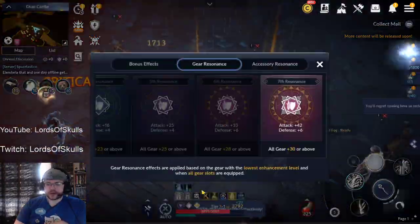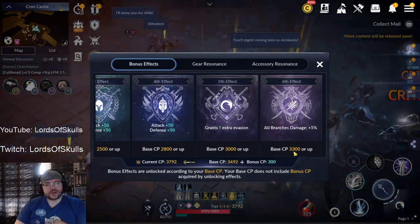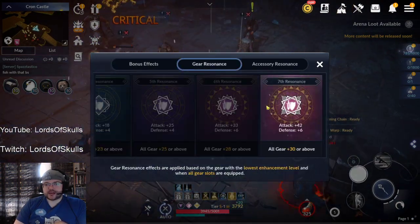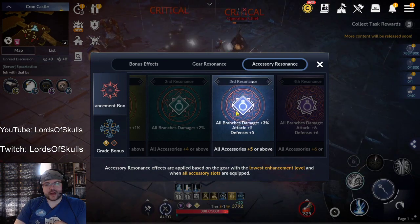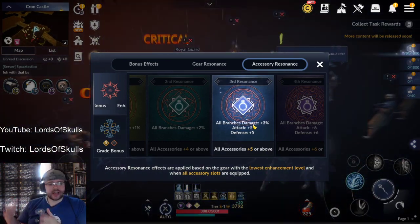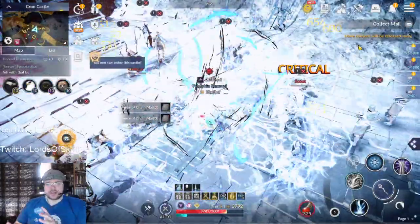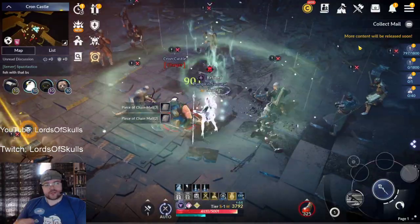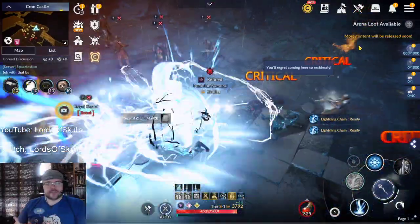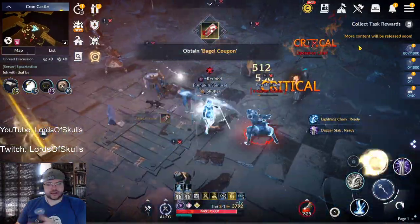Your other branch damage sources come once you hit 3,300 base CP — you'll get 5%. When you get your accessory to plus 5, you get another 3%. That will pretty much get you to the 38–40% mark. This same approach applies to all your other classes when branching out as well.